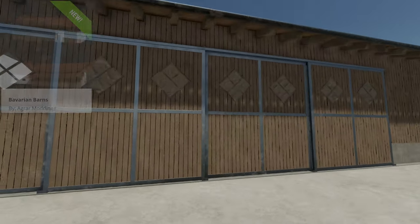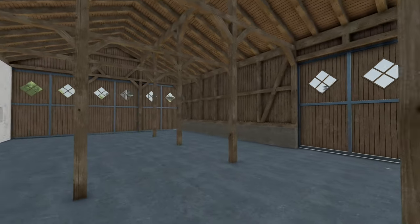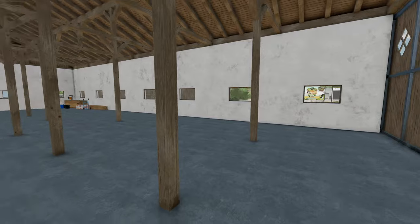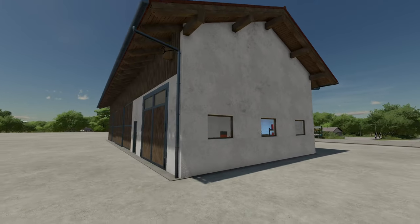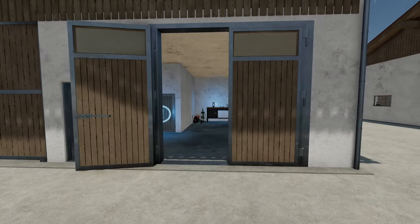Starting off, we've only got one new mod for all platforms — the Bavarian Barns. This includes two buildings as far as I can tell. One is just a machine hall — this guy right here. We've got a bunch of doors all the way around, which should make things nice and easy for you, and some nice decorations. Good looking shed. Then we have a heating plant.